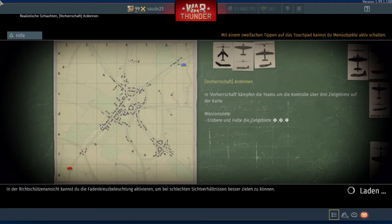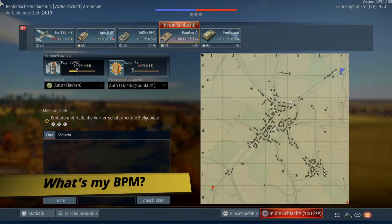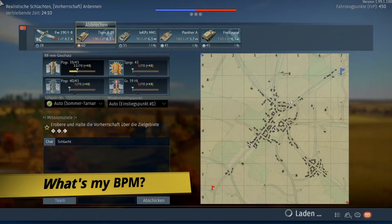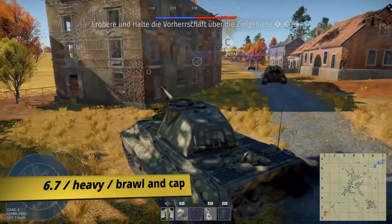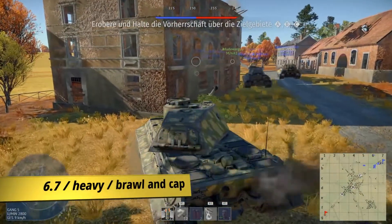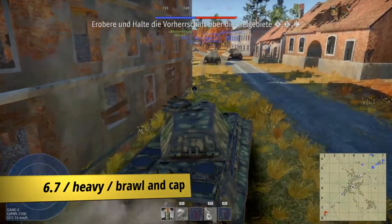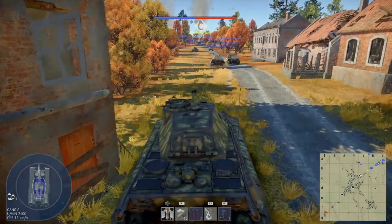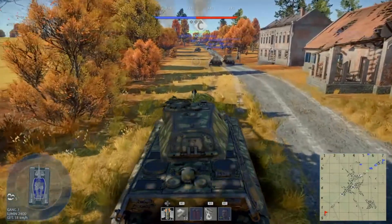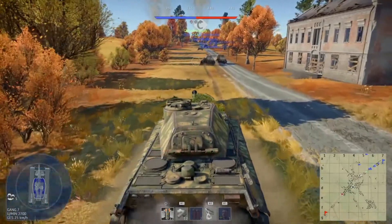But first let's have a look at my BPM. The initial spawn cost of my Tiger 2P tells me that the BR is 6.7, and with my 6.3 lineup it's kind of a downtier match. So I have a good gun and some armor I can use in this match. Therefore I choose my Tiger 2P with the purpose to brawl at the capture points. In the description or in the upper right corner you'll find a link to a video where I explain what I actually mean by BPM.